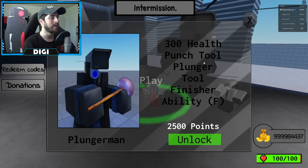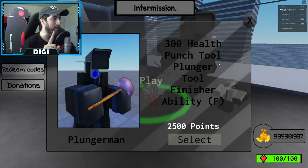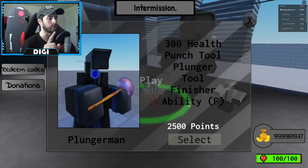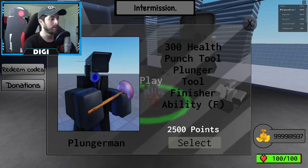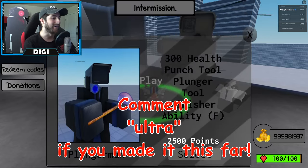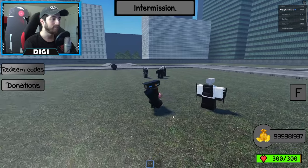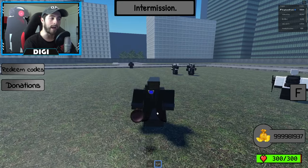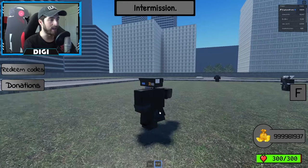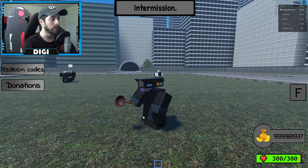Plunger Man costs 2,500 points - he's worth more than Titan Speaker Man, that says a lot. So we've got Punch, Plunger Tool, Finisher, and Ability F. Let's select him. Alright, we got Punch and then we got Plunger - so we only got one plunger. Interesting.